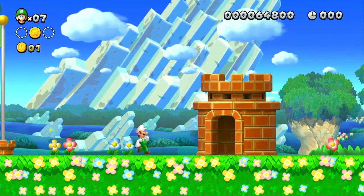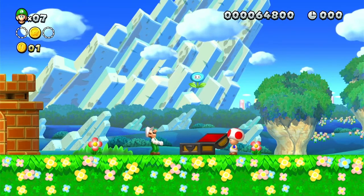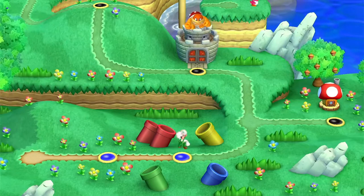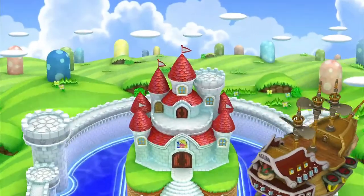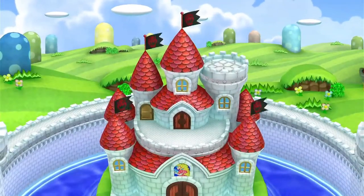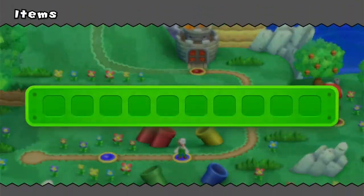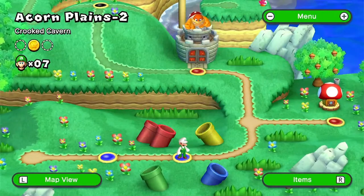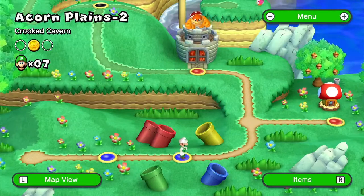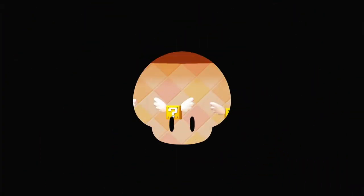You still get Toad giving you items — he gave us a fire flower, not truly useful but I'll take it. Because it's Luigi I can do funny Luigi noises. The castle cutscenes are the same except Peach says Luigi this time and not Mario, because Mario's gone — we don't know where Mario is in Luigi U.